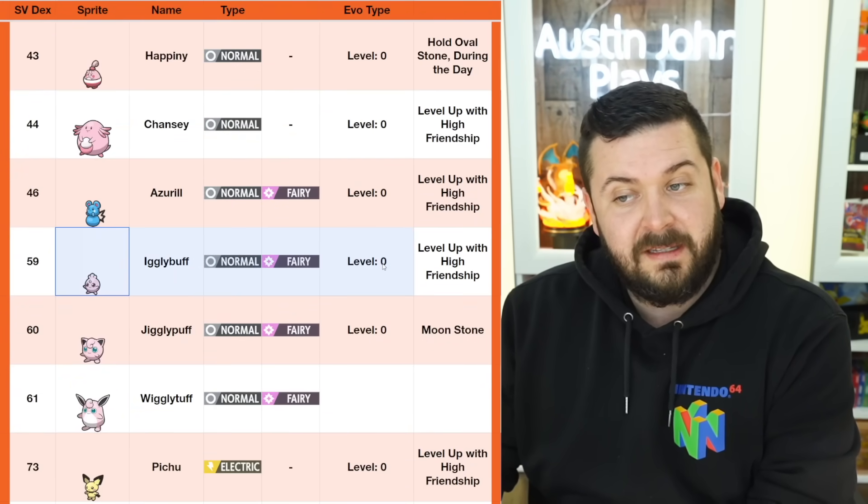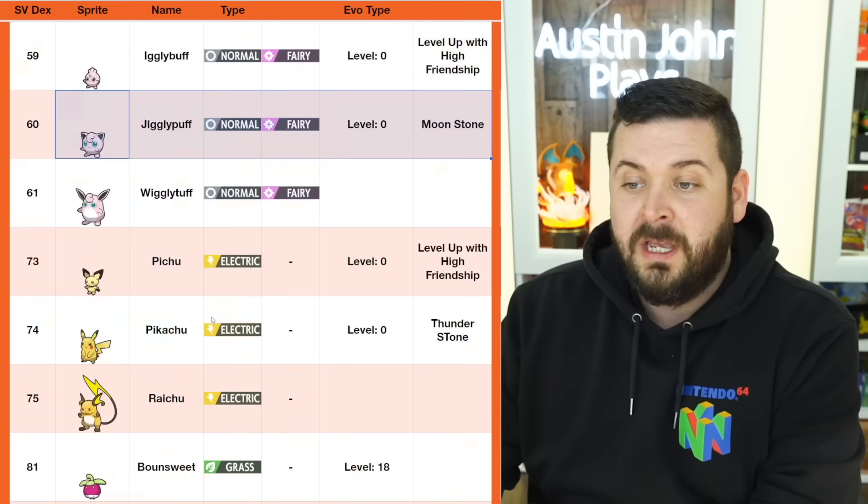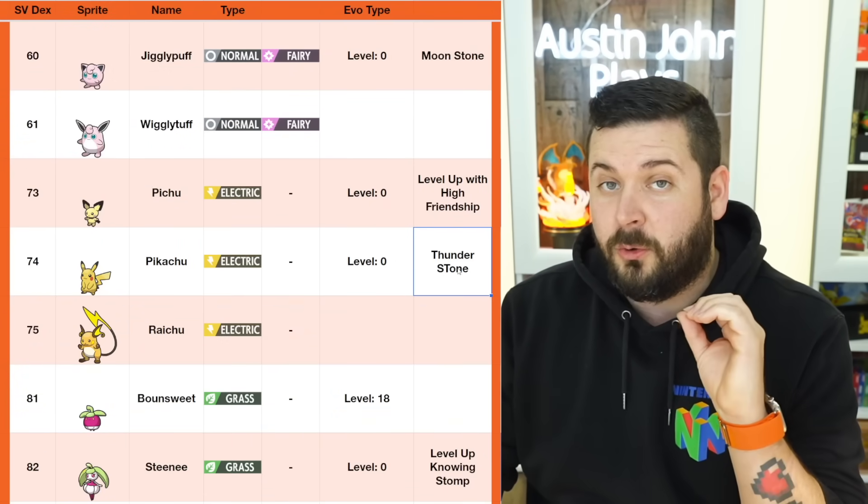Chansey: level up with high friendship. Azurill: level up with high friendship. Igglybuff: level up with high friendship. Jigglypuff: you need to use a Moon Stone, doesn't matter the level. Pichu: level it up with high friendship. Pikachu: use a Thunder Stone.